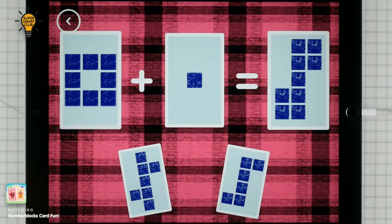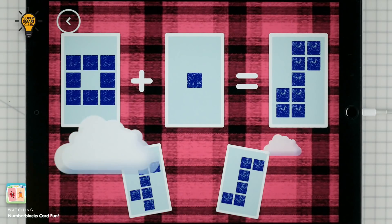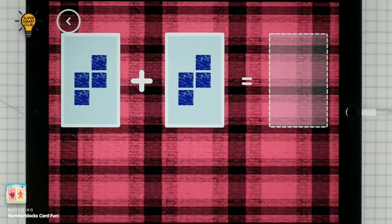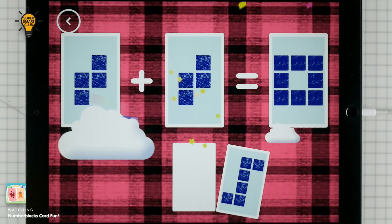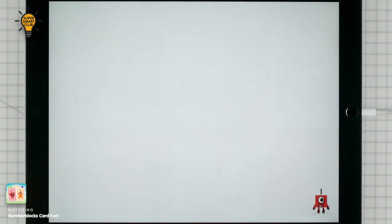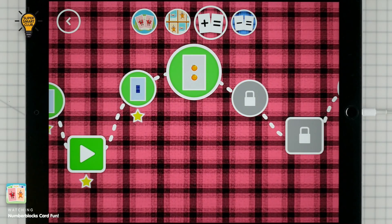8 plus 1 equals 9. 4 plus 4 equals 8. Yes! You've earned a star. A new level has unlocked.